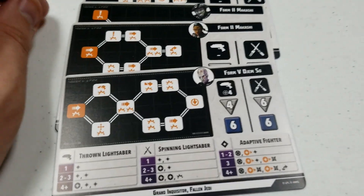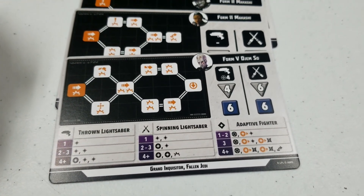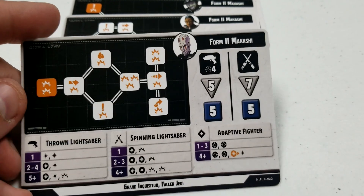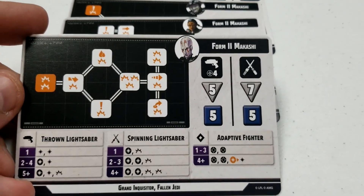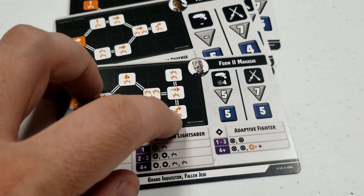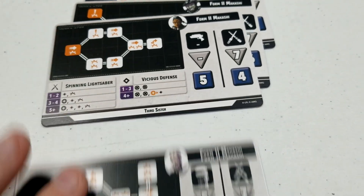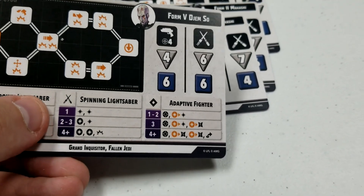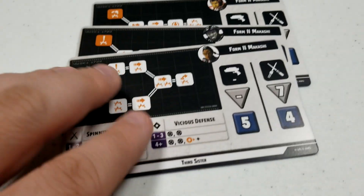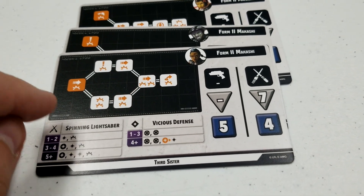Let's jump into the stack cards as far as combat goes. The Grand Inquisitor has a pretty interesting track — if he's going Form Five he can flip over to Makashi, just like the rest of the squad. There's an interesting option where you can go multiple directions, so very interesting. Obviously going to put out a bit more close combat damage in Makashi, and he still retains some ranged in that too. Third Sister has more of a standard track that we've seen, with pretty good damage output.